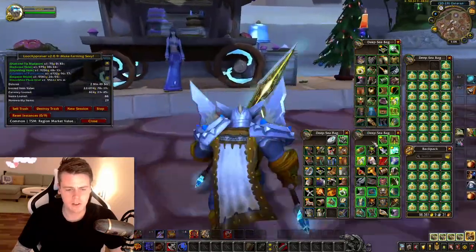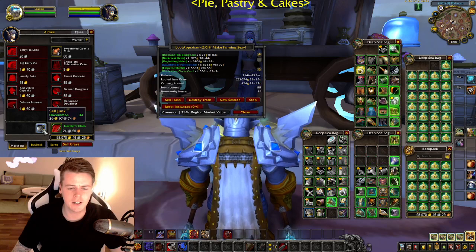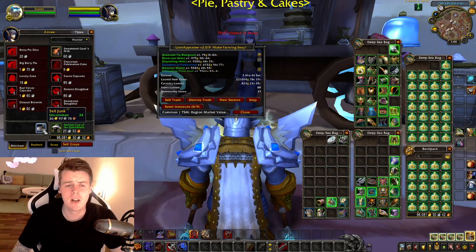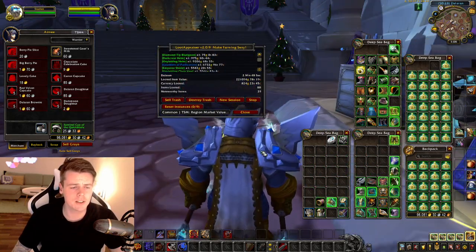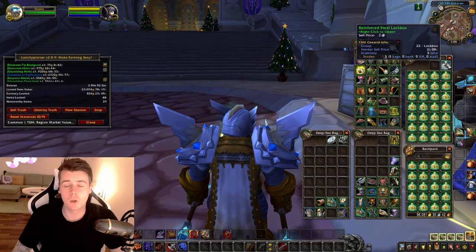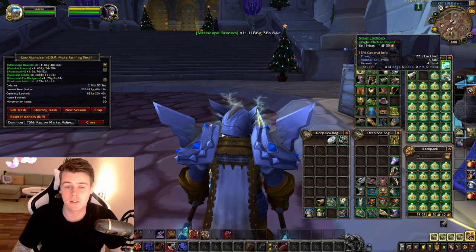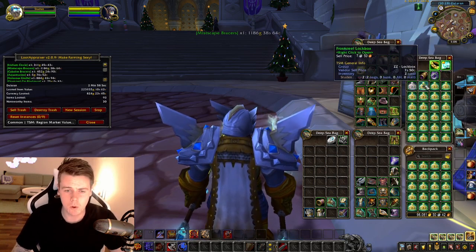Now we should go and vendor some items. If you guys don't know what add-on this is, it's called Scrap. It allows you to mark all the items that you want to get rid of, and the add-on will remember which items you've marked. So you only have to mark them once and then they will be automatically vendored as soon as you open up a vendor.